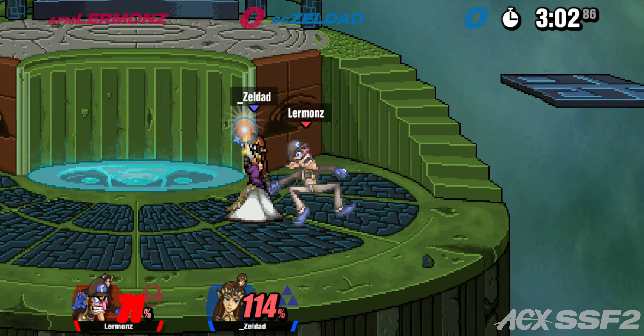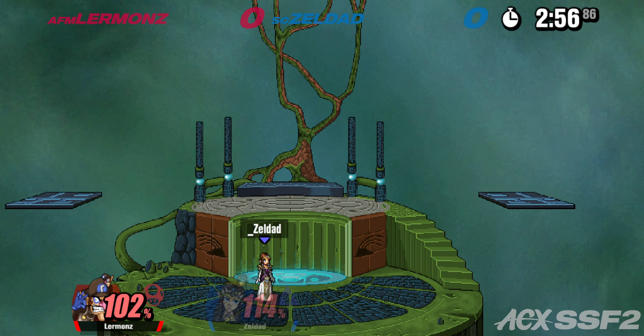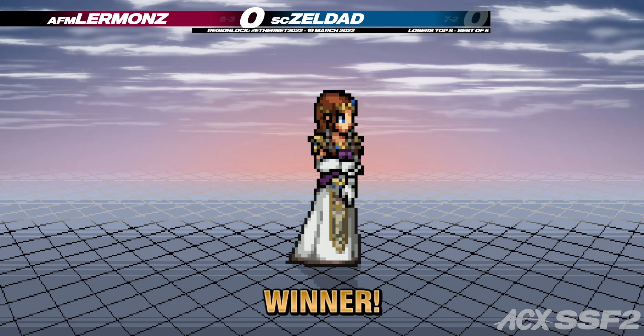Nair to fair — pretty classic combo. Shielded the six though, so you're chilling. Luckily it does like no shield damage. Up smash into up air — that's it! Super strong, really nice comeback from Zelda there.